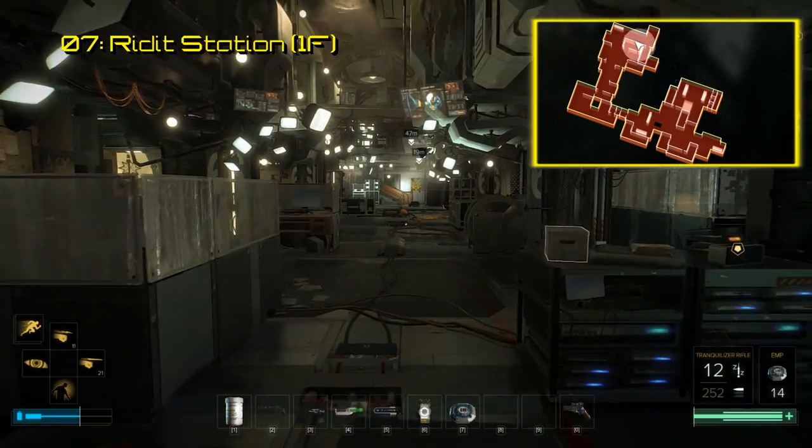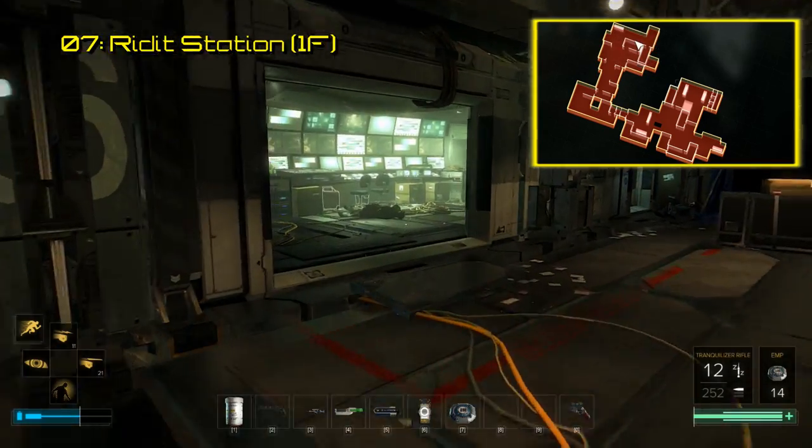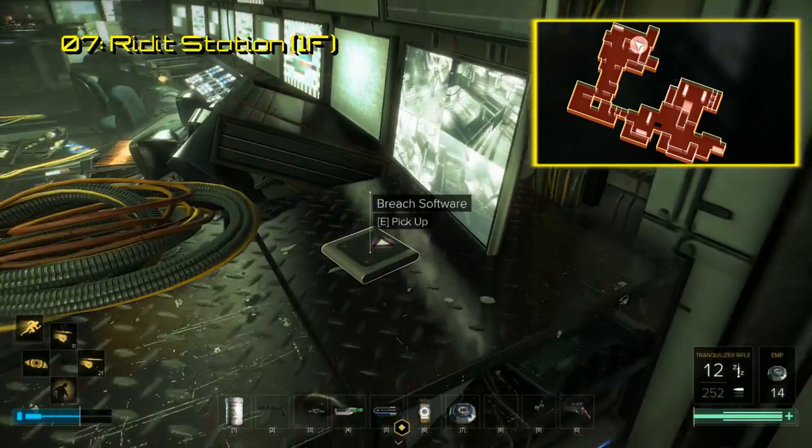The next area from here should be Riddit Station. From the first floor here you simply need to find the large security room — the one with equipment that may have something to do with security. The software sits to the right of the wall of monitors.